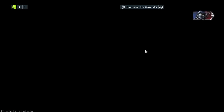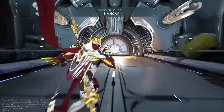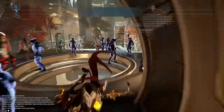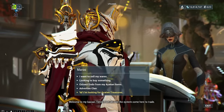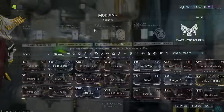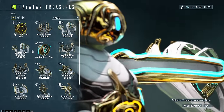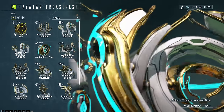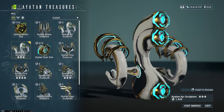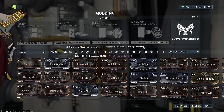Speaking of Endo, once you reach Mars on your star chart, you will have access to Maroo's Bazaar. If you go into the Bazaar room and talk to Maroo, you can start a mission called the weekly Ayatan treasure hunt. You can do one of those per week and you will be guaranteed to get an Ayatan treasure. Ayatan treasures are like sculptures that you can sell back to Maroo for a lot of Endo — for example, this one would give me 1,425 Endo, which is quite a lot, especially for beginning players. Given that you get one for free every week, do it as soon as you have Mars unlocked.